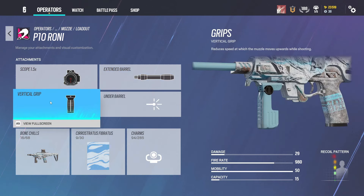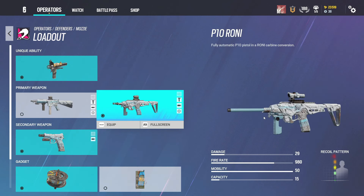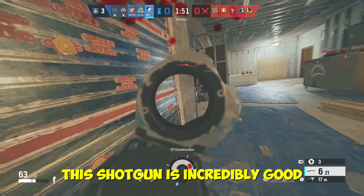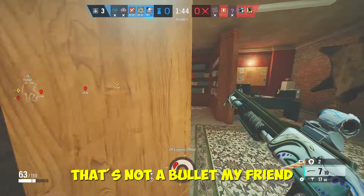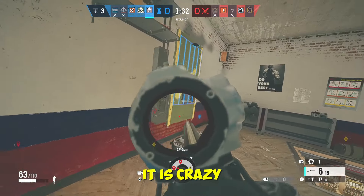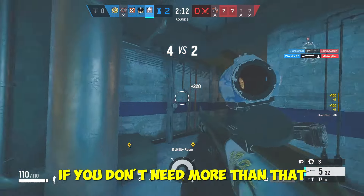The attachments I run are 1.5, extended barrel, and vertical grip — this gun is so good. For the number three spot we have Smoke's M590A1 — I just call it the M59. This shotgun is incredibly good. Looking at the stats, it's got 48 damage per pellet, so shooting someone point blank is 200 damage. It is crazy overpowered. The range on it is really good for a shotgun, and it's got seven shells which is plenty.